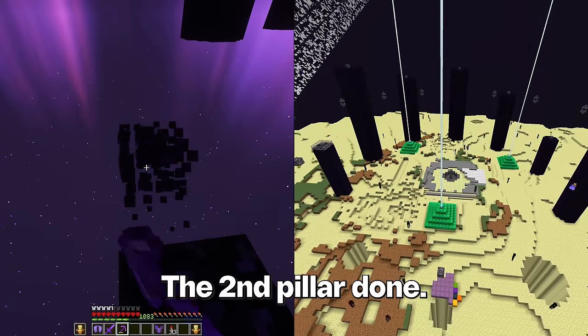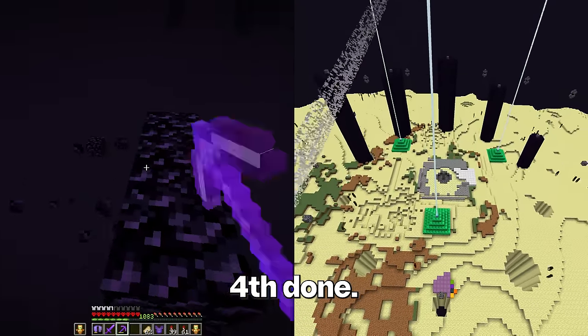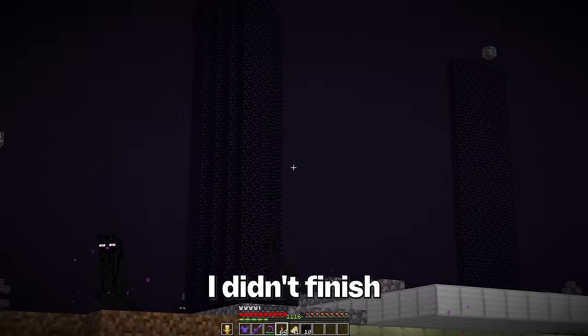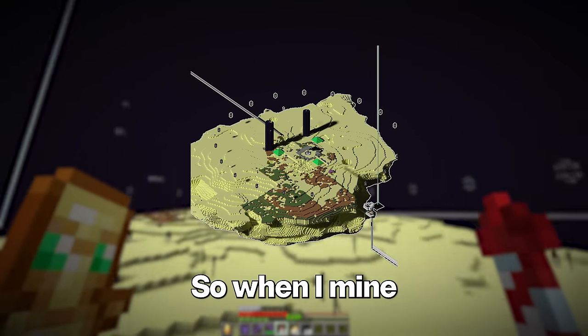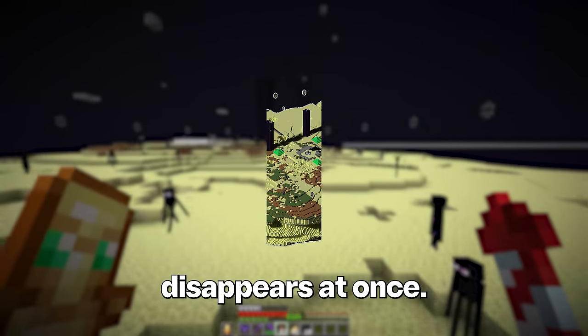The second pillar done. Third done. Fourth done. I didn't finish mining all of the pillars because I actually want to begin removing the island at the same time, so when I mine the final pillars, everything disappears at once.